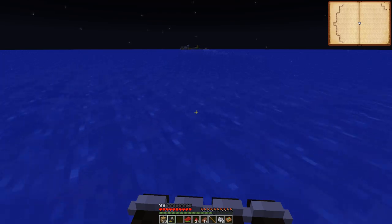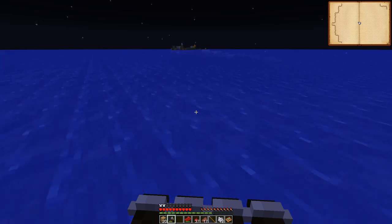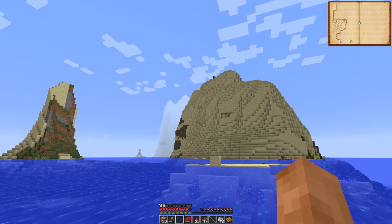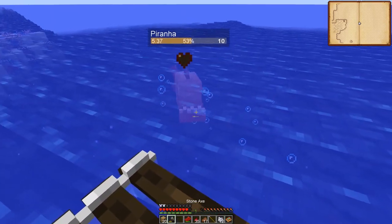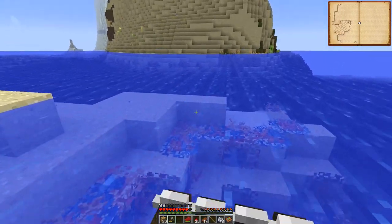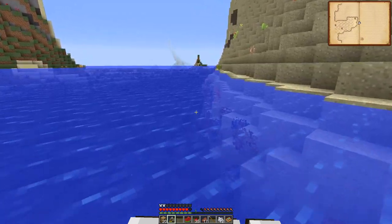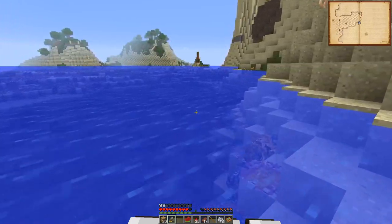Land ahoy! Don't know if that's what sailors say but it sounded good - found some land guys. Hopefully it looks like land. This is gonna be the most pathetic island in the world, isn't it? Yes, it is. I found some land guys, but it's a desert, which means it's warm here. Get lost you stupid freaks, I hate you. Those guys are everywhere - dumb piranhas. So that means it's warm up here. We don't want it to be warm, we want it to be cold. I thought this would be based on the northern hemisphere. Maybe we went too far, we've gone right around the world.